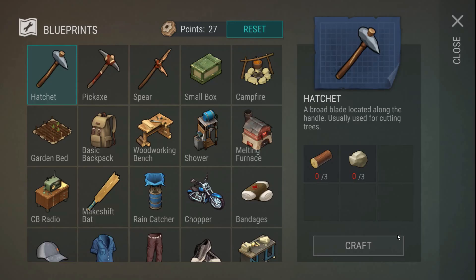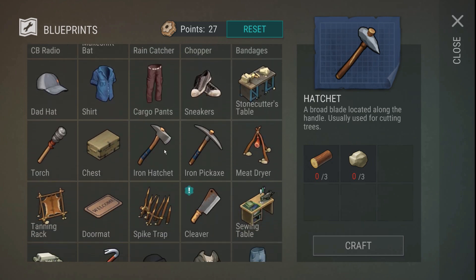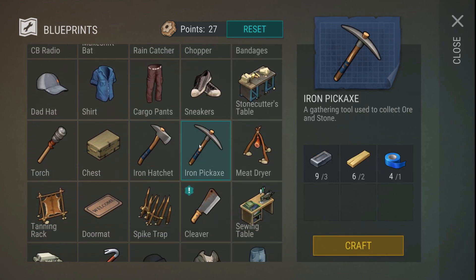Now remember, our biggest issue right now is going to be aluminum. Aluminum is needed for everything in this game now. We need aluminum bars, we need to find aluminum wire. In order to find aluminum wire, we have to go through the bunker many times. It's a hassle! So what have they done? Well, we have iron hatchets and iron pickaxes for one.